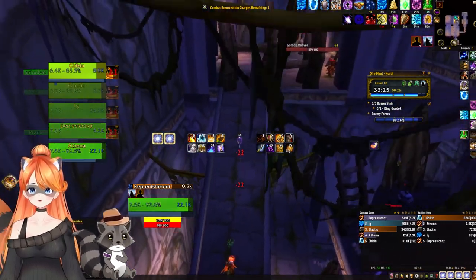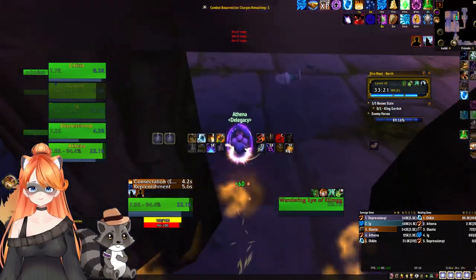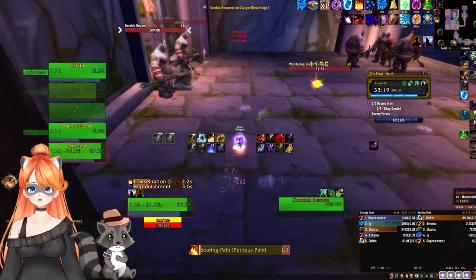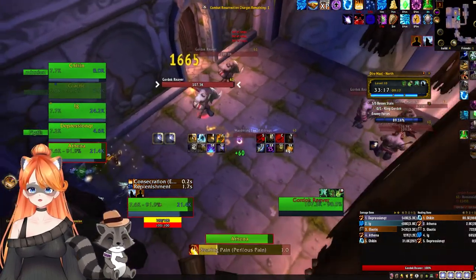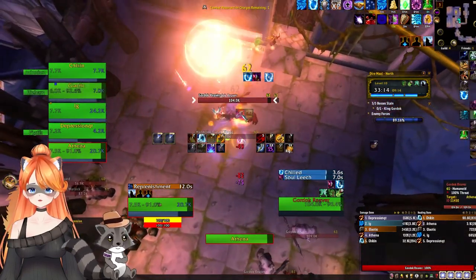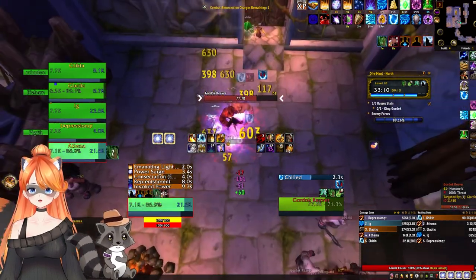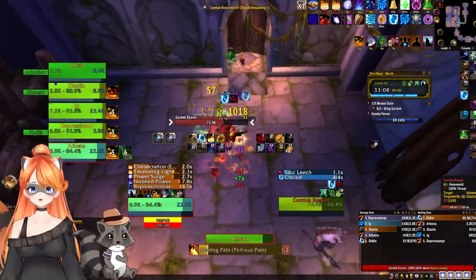Chicken has lockpick, so we're going to have Chicken open the door. These mobs don't hurt, so I trigger the eye and these two mobs and start pulling them away. Chicken runs straight to the door. In the next room there's an interesting mechanic coming up.